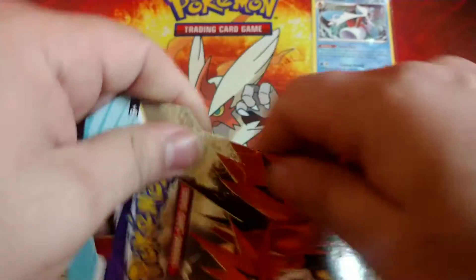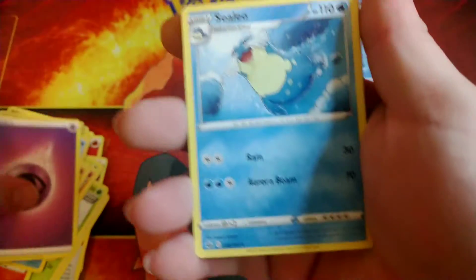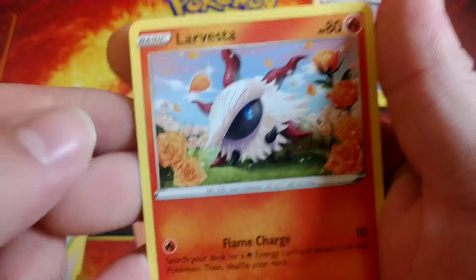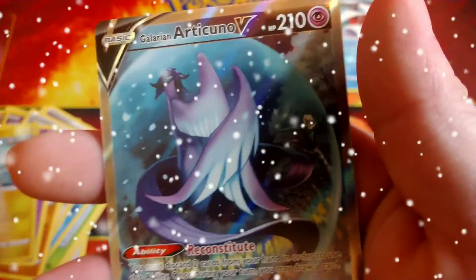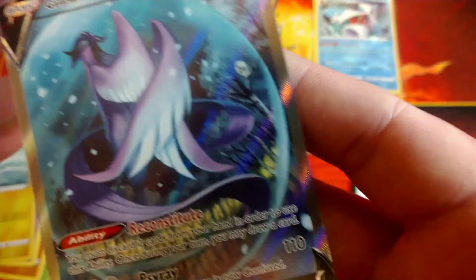All right, last pack for Chilling Rain - see if we can get some last pack magic. Got more Morpeko on the front. Code card. Psychic energy, Sealeo, Phoebe, fire resistant gloves, Diglett, Larvesta, Inkay, Rockruff, Castform. Reverse Blitzle, stranded out at sea.